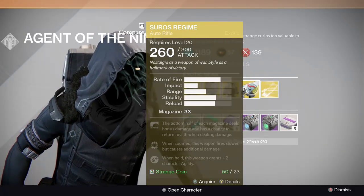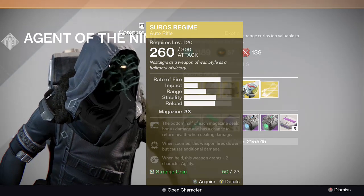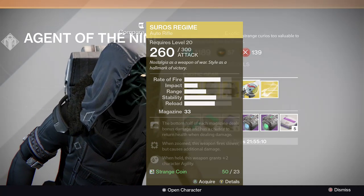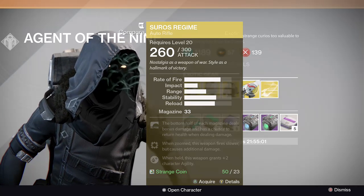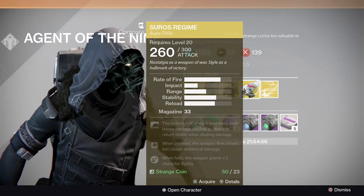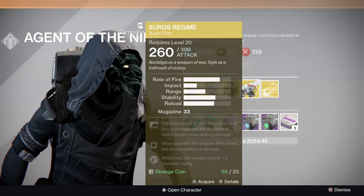It looks like he's selling Soro's Regime again. It seems like everyone already has it, but it has the Soro's ability — the bottom half of each magazine deals bonus damage and has a chance to return health when dealing damage. It also has Focus Fire, which means when zoomed the weapon fires slower but causes additional damage. A lot of people don't like that, but I personally love it and feel it's very good. I would definitely upgrade your Focus Fire. Overall, amazing weapon — I'd buy it.